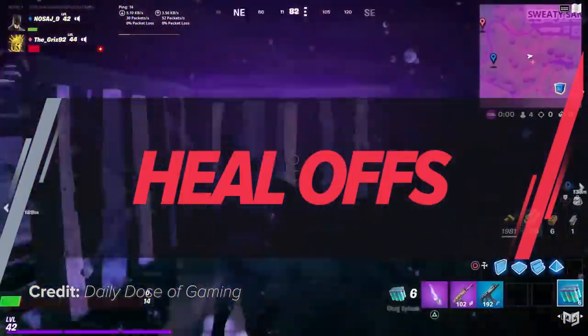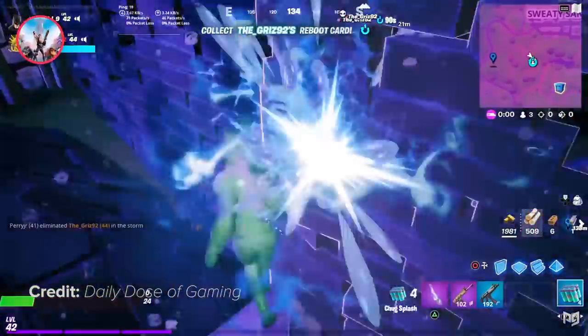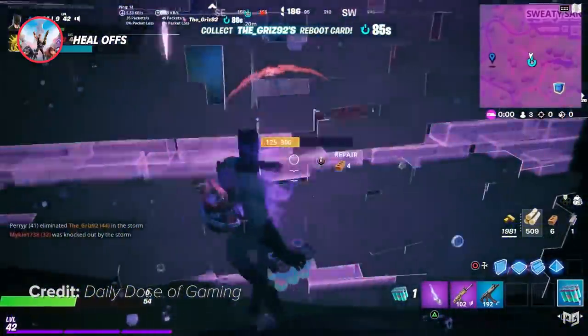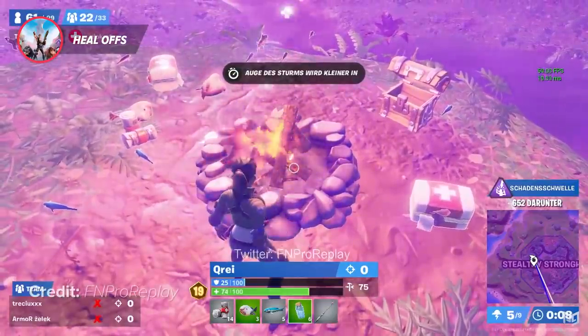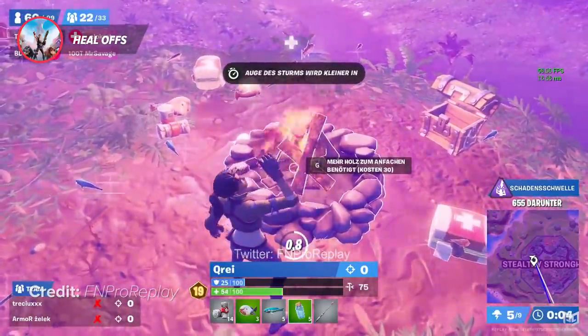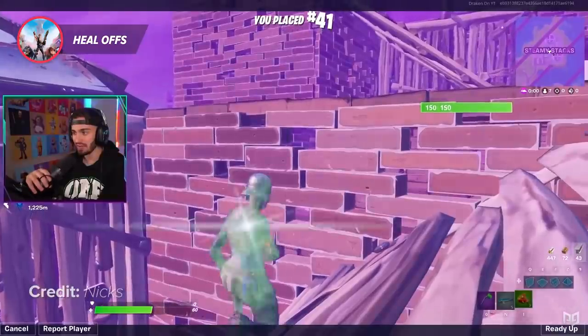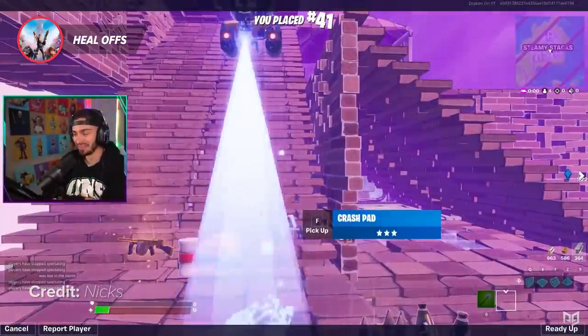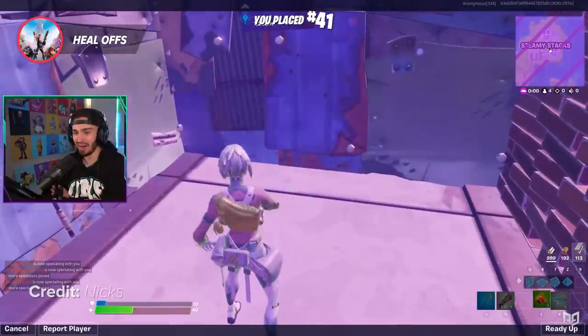A game-winning play that any player can do regardless of their ability, as long as they have a little bit of game sense, is winning with heal offs. Healing in Fortnite seems simple — just push a button and use the item to get your health back — but despite that, many players fail to utilize their heals in any effective way that would grant them more placement points or even the win.